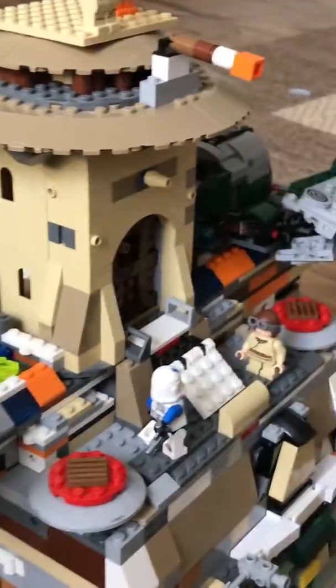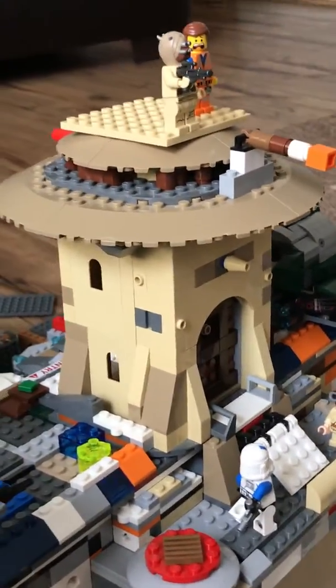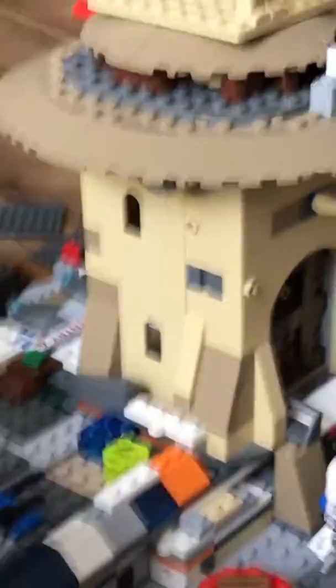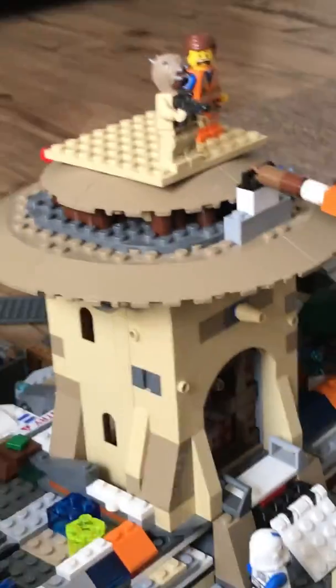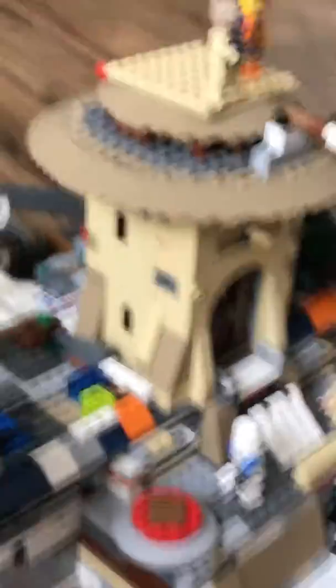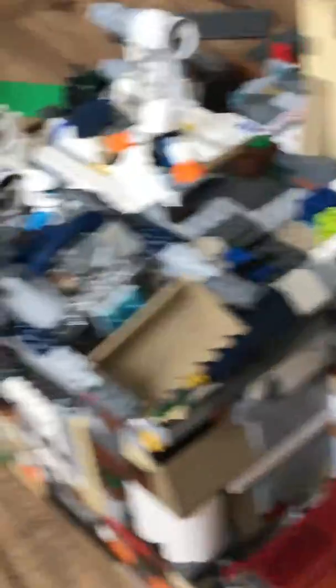This part is from Jabba's Palace. It's pretty old — I got it when I was like five or something, and I kind of broke it a little bit. All that's left is the roof part and this tower part. I figured I could put this on top because it fit perfectly, so it could be like a guard tower on top of this giant base.